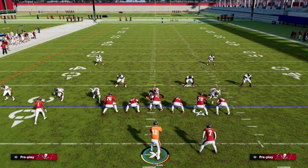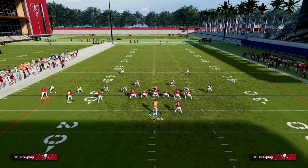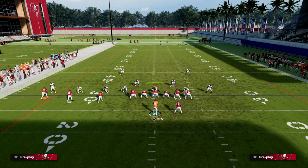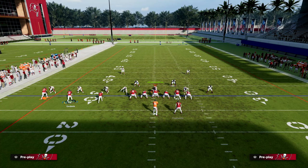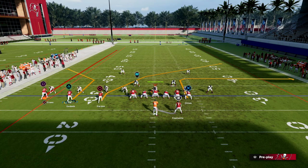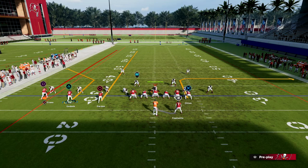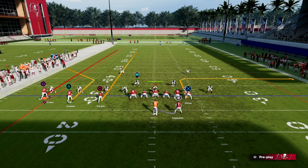With that being said, here's the setup. This is really good for beating man and also really good for beating zone. Short side trips — you do want your trips on the short side for this specific setup. If you're worried they may be in zone coverage, or if you know they're in man, you can run this and you're going to be fine. What you're going to do is corner route your number two receiver in the trips formation, then streak your middle trips receiver.